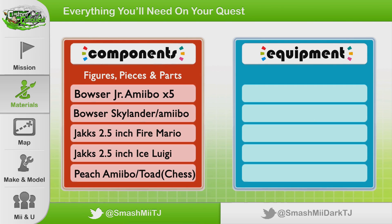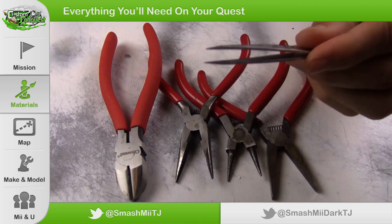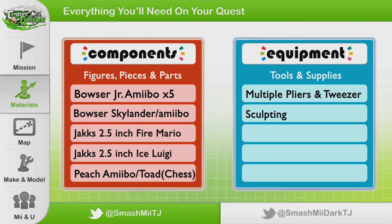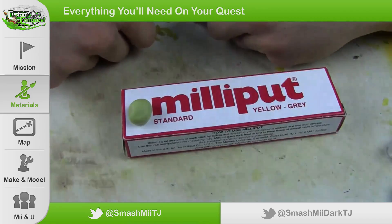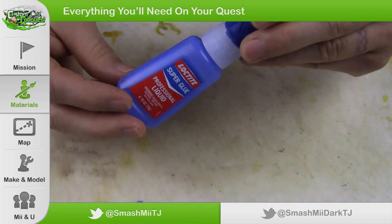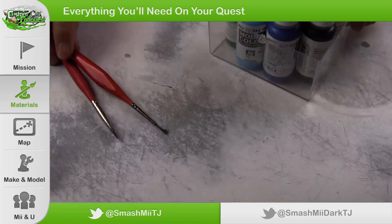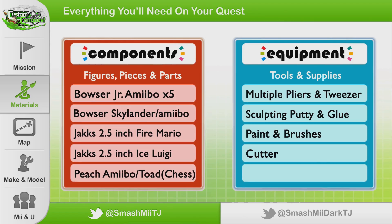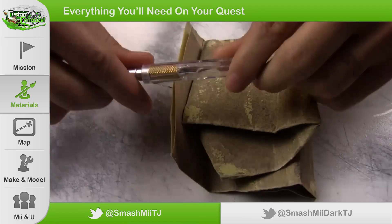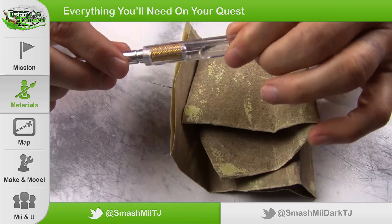Now let's jump over to the equipment side of things, which covers the tools and supplies. I used multiple different pliers for this depending on the application, and for times when I needed a really precise grip, I also used a pair of tweezers. You may find you need some sculpting putty and super glue — the sculpting putty will help to fill in any unwanted holes in the clown car, and obviously the glue's gonna lock down our added components in place. You're gonna need some paint and brushes. Hammerslam Bowser's paint job was pretty extensive and all of the clown cars were completely repainted, but for that I used spray paint. You're gonna need a cutter and some sandpaper — I used an X-Acto knife for trimming things down to size, and I used a variety of different sandpapers ranging from very coarse to very fine.